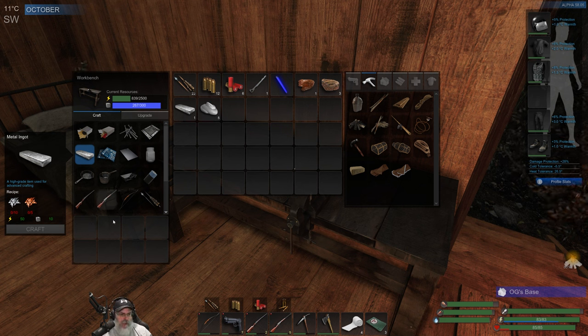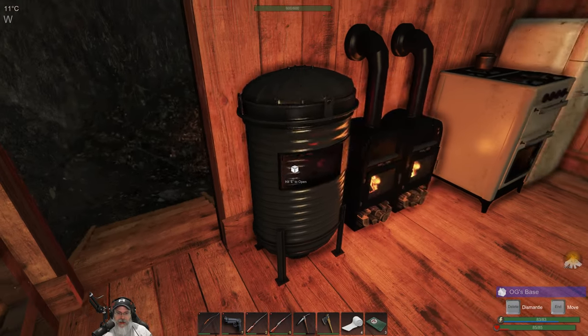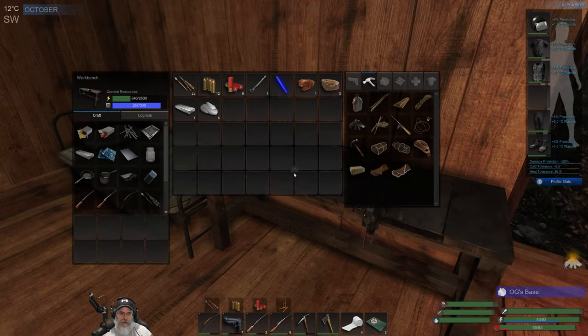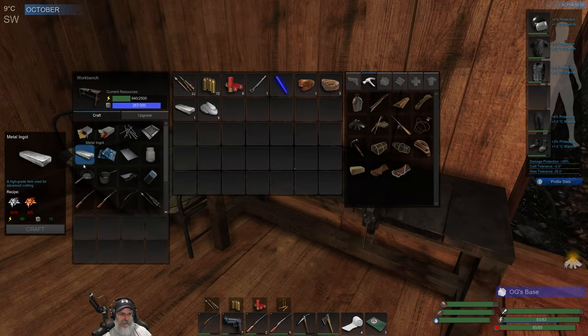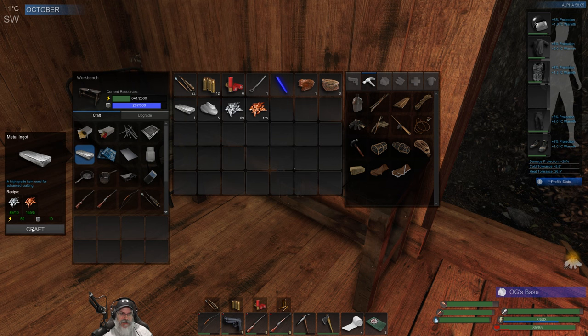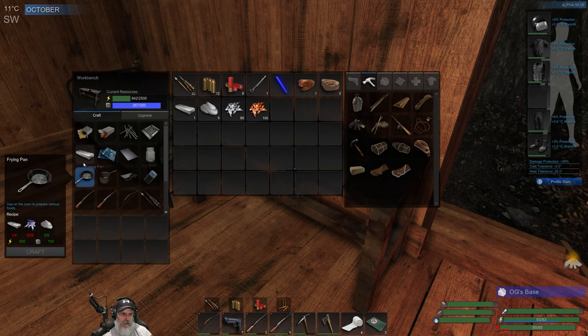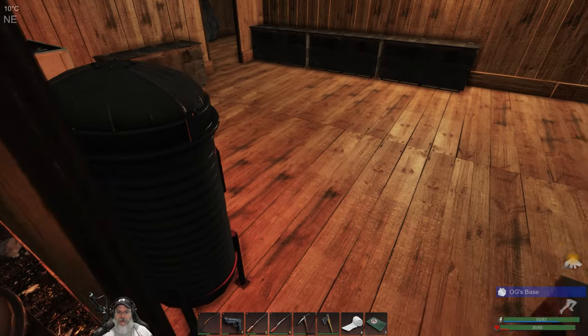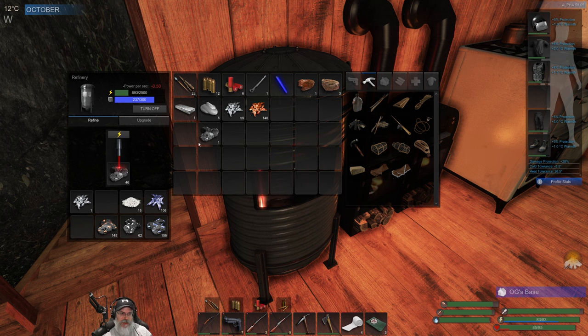We need 30 iron — wait, zinc? No, no, we've got to make the ingots first, sorry. Scatterbrain. Okay, 30 iron here, let's grab all of that. We need to make three more ingots. That'll take care of that, and then once the ingots are made we can make the frying pan, which is going to require 25 zinc. Let's split that in half and split it in half again.